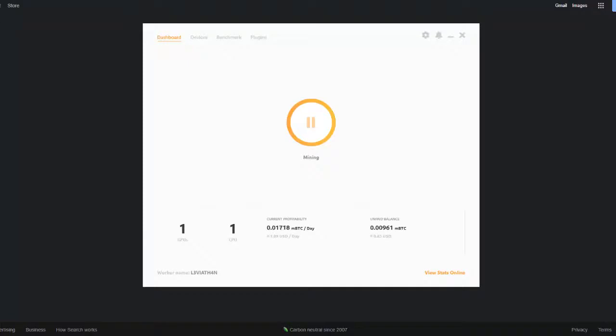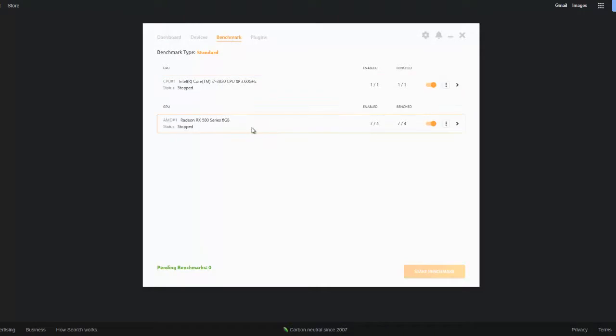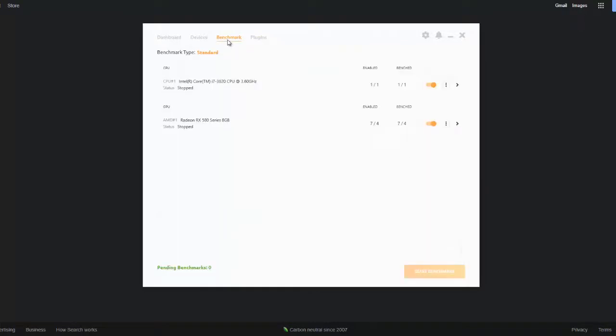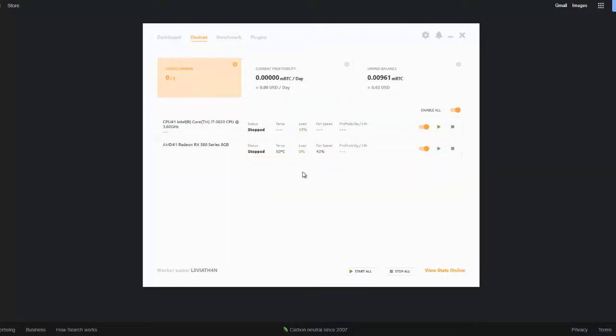Now let me show you what the actual tool looks like. Here's the NiceHash app — I can pause and play the mining at any time. From the Devices tab at the top, I have the ability to enable and disable not only my graphics card but also my CPU. Here I'm using my Radeon and my CPU to kick out as much profit as I can. When the app initially opens there's a benchmark, but you can do benchmarking against different plugins and algorithms that may work better for your computer. I also get neat information: the amount of Bitcoin I'm making per day translated into USD.